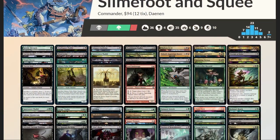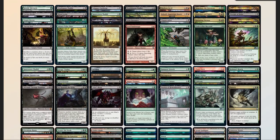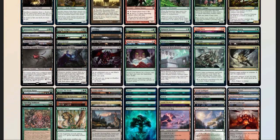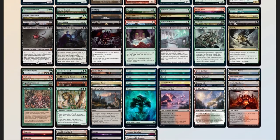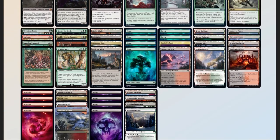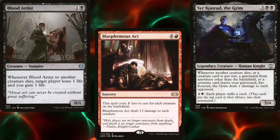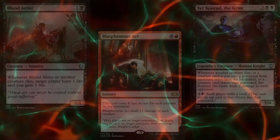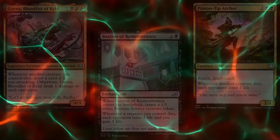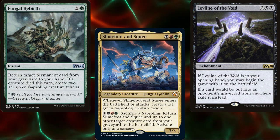Now that we have our decklist, we should compare it to our checklist: 49 mana sources split between 36 lands and 13 pieces of ramp — a little light, but our deck is pretty low to the ground as far as mana value, so that's fine. 10 pieces of card advantage, 10 pieces of spot removal, 1 board wipe, 2 pieces of graveyard hate, and 1 sudden 'I win' card in Blasphemous Act. If we have a board full of creatures and 2 or 3 aristocrat effects, a single board wipe could end the game — or at least put us so far ahead our opponents won't catch up. Add to the fact that we have quite a bit of graveyard recursion means our spot removal will probably be focused on taking out Leyline of the Void or similar effects.